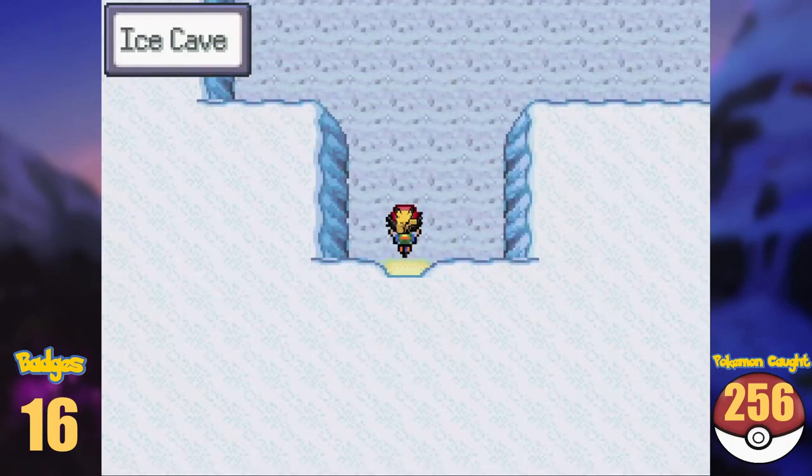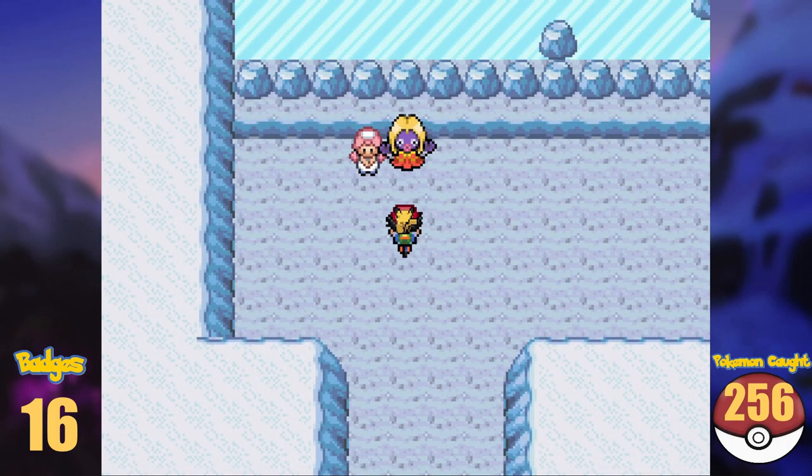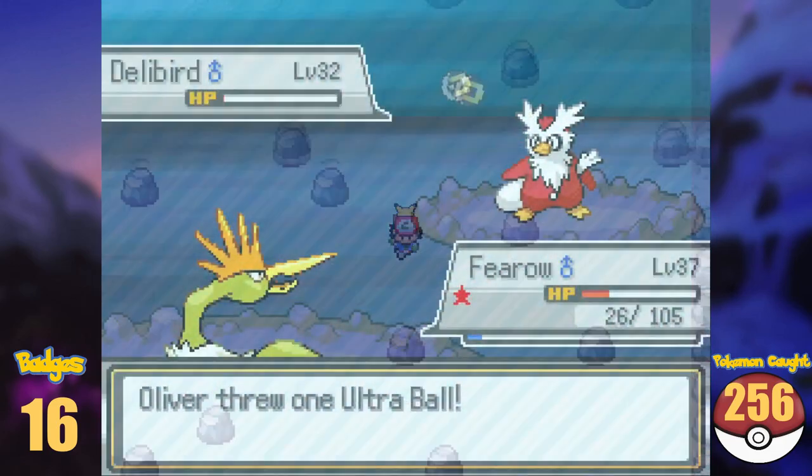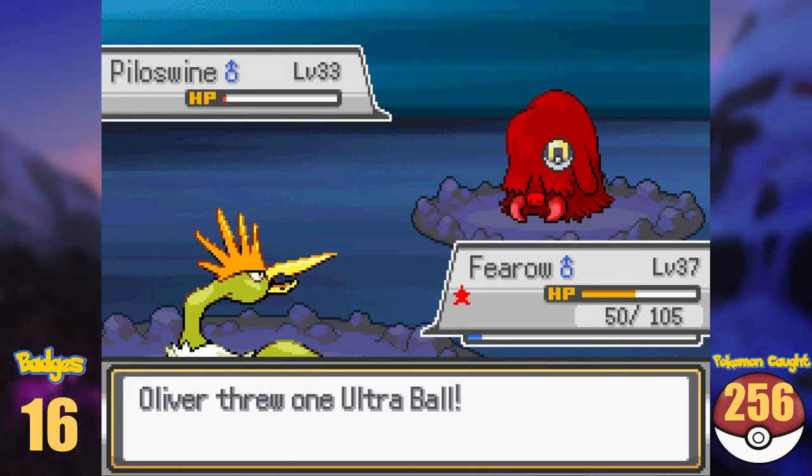Connecting Route 44 and Blackthorn is the Ice Cave, which is our next goal. Inside, we have to solve some puzzles on the ice floor, but we also get new Pokémon like Delibird, Swinub, Piloswine, and Sneasel.